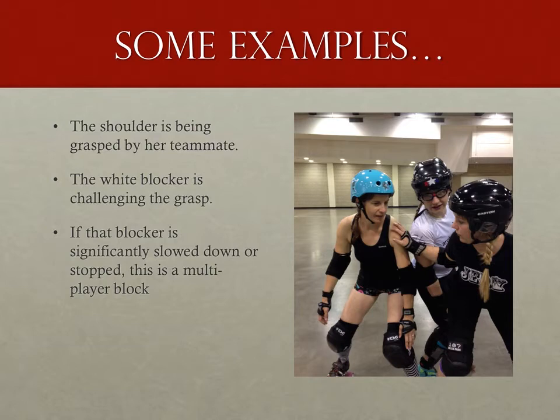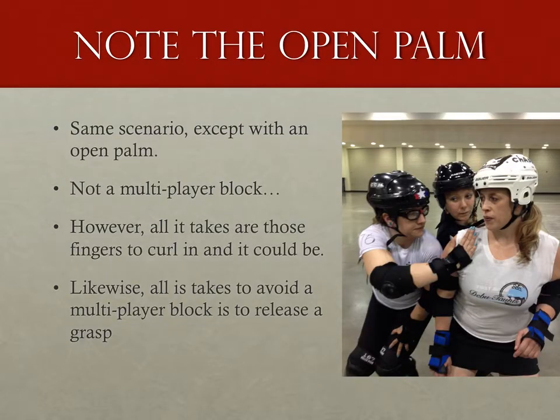Let's go through a few examples of each type of formation. In a straightforward grasping example, one of the blockers is grabbing her teammate as an opponent tries to get through. Note that the fingers have closed in on the shoulder and are not flat — assuming the opponent is slowed down or stopped, this is a multiplayer block. The same scenario with an open palm is not a multiplayer block. This can make seeing multiplayer blocks very tricky because they can involve very small parts of the body moving very quickly, and it only applies when the block is challenged.